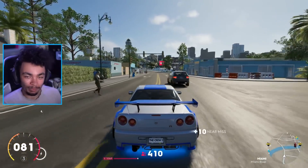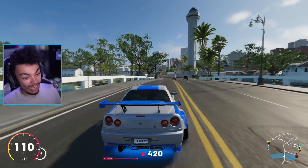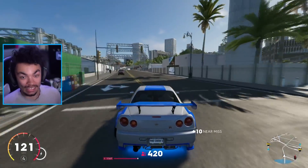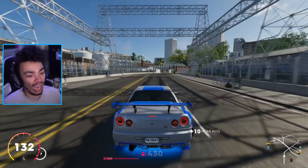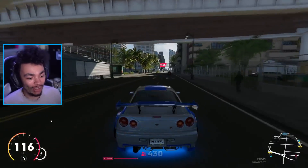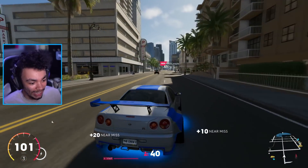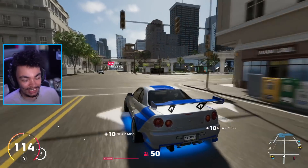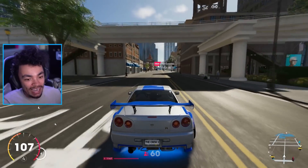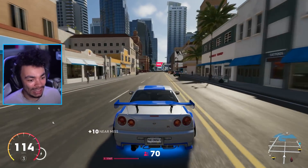It's a blue accented Skyline. You know where this is gonna go - it's the 2 Fast 2 Furious Skyline, baby. You already know. This is basically Ivory Tower's take on it. Look at all the ducting and the tubing and the piping and the radiators - it looks tremendous. I'm super happy to jump in and start playing with this car.